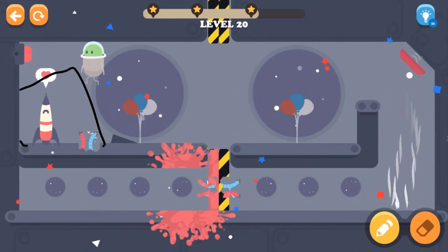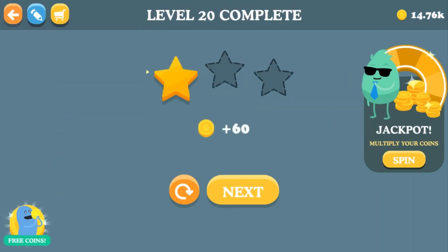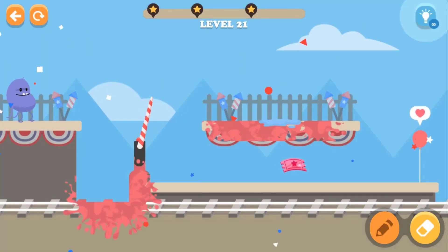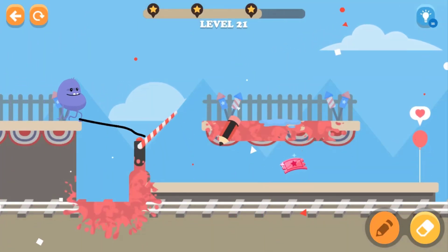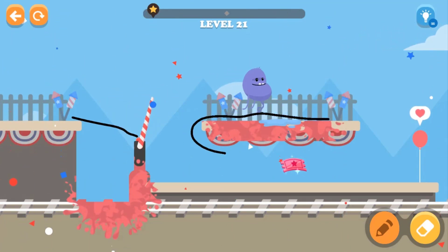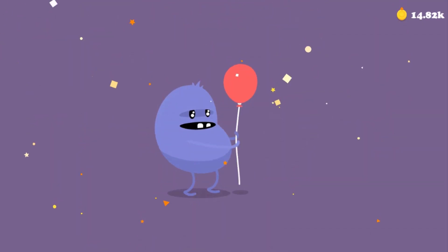Then we wait until he gets to the top. It does require some skill — drawing the line and erasing them, drawing a line again. Hope that works — it's gonna go over the water. Yes, we got it! Level 21, guys! Unfortunately I didn't get the ticket, but anyway I just passed the level.